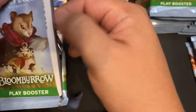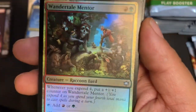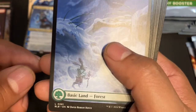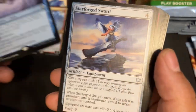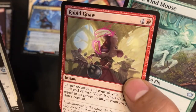Alright, here we go. Now let's see how many this box gives me. We got the Elspeth Mouse. Foil Wandertale Mentor. Winter Forest — the Winterlands are the rarest ones. Kidnap — that's a very interesting card. And Rabid Gnaw — in my original openings I got very few of those.